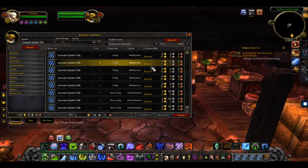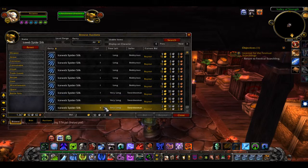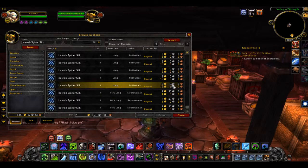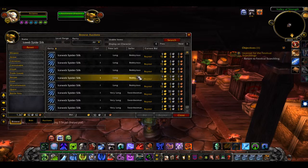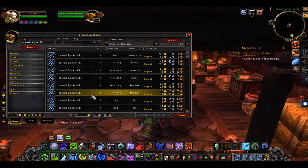You can see right here there are three listings for four gold each. The auction house technique is you just buy those out — that's only going to cost you 12 gold — and then you can sell them for about 13 to 14 gold. You undercut the current seller and you're going to get about 15 gold per one.